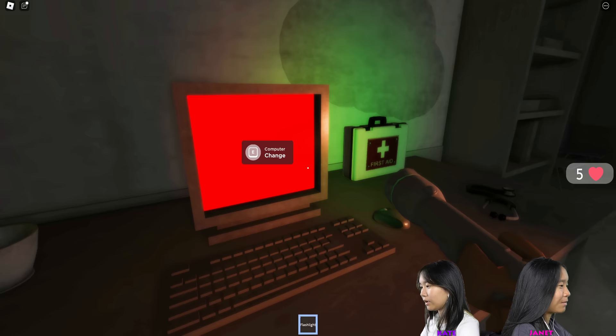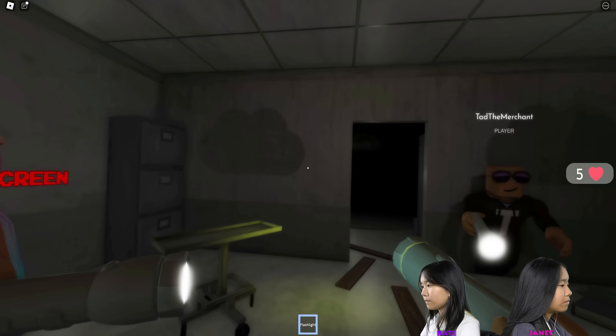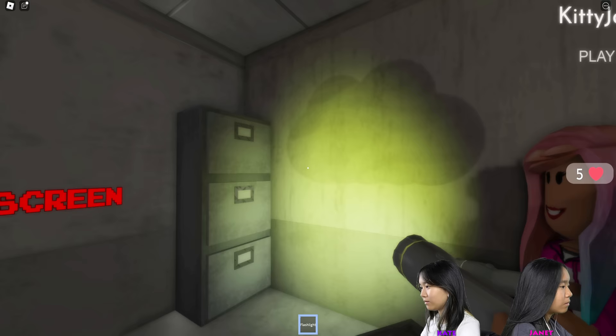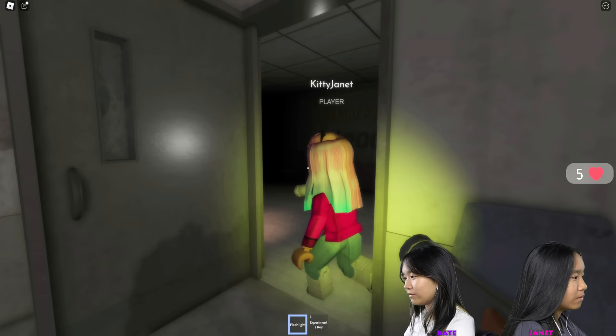Something happened. Power box — Kate, fix it. That's better. Maybe the flashlight will reveal the next step. Right here — I didn't mean to stay over there. It's a key — this is the experiments key. It's this room. Anyone out there? We're good. Just don't go down the hallway, she's down there.